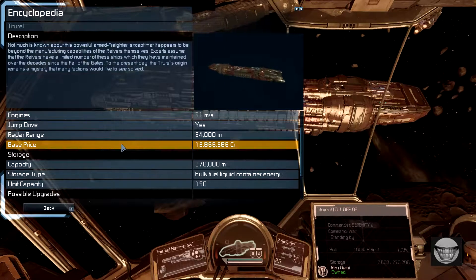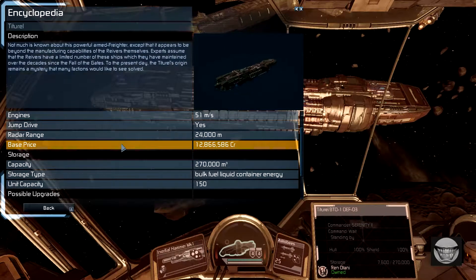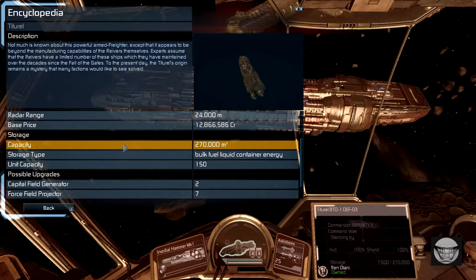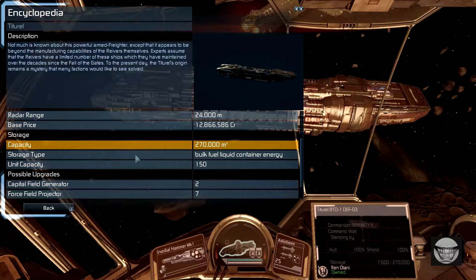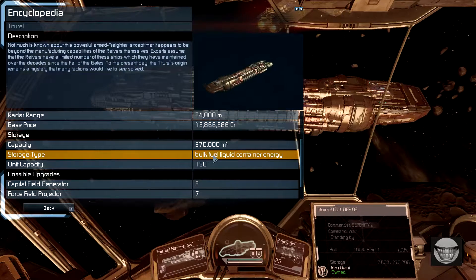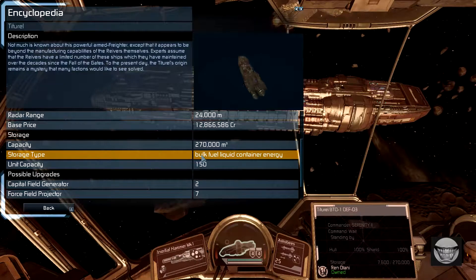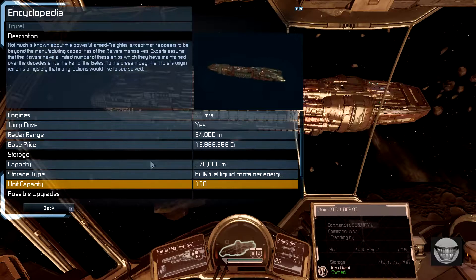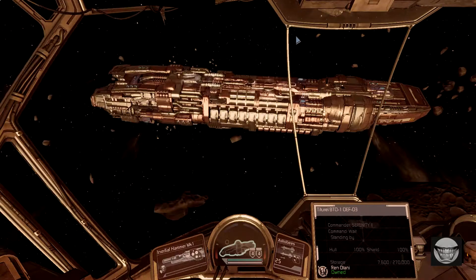The nice thing about these is they are big — they have a big capacity. They carry all types of trade goods, and they have about 150 drones' capacity, which is pretty normal for most ships.